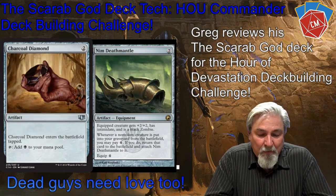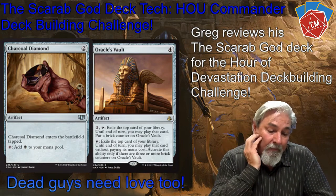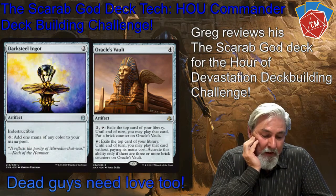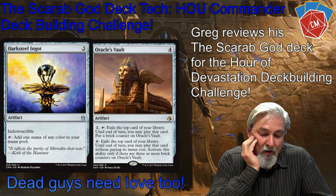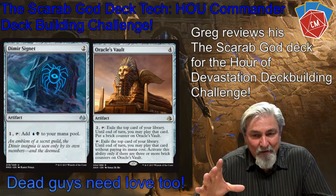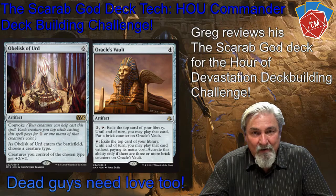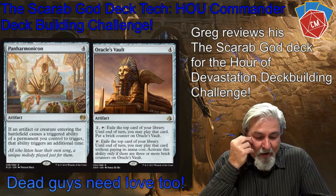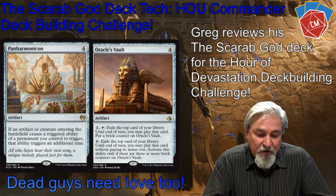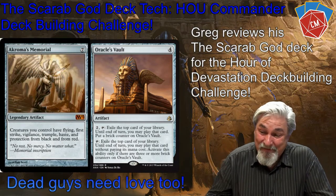One of my techie things is called Oracle's Vault, and it came in Amonkhet. It uses brick counters. I pay two mana and exile the top card of my library, and I may play that card and then put a brick counter on it. With my general's scry ability, I usually put lands in this spot, letting me put a land into play and get a brick counter. After three brick counters, I can exile the top card of my library and play it without paying its mana cost — a free spell.